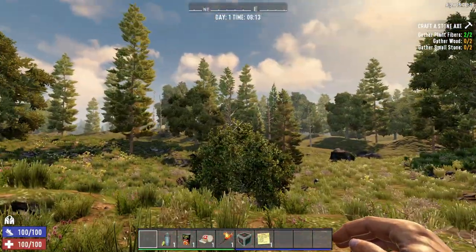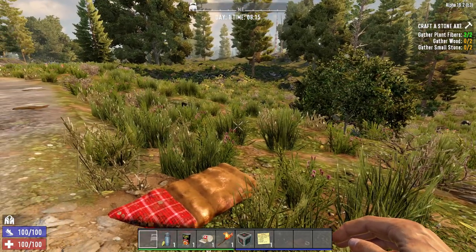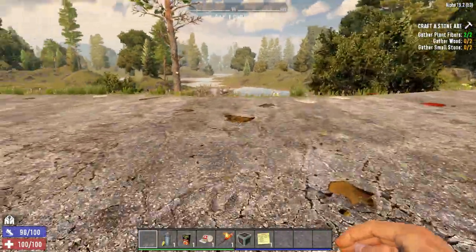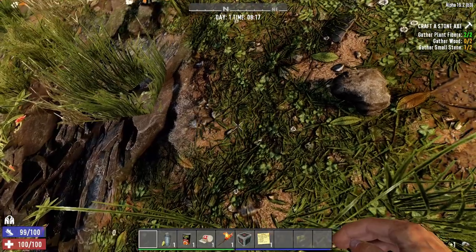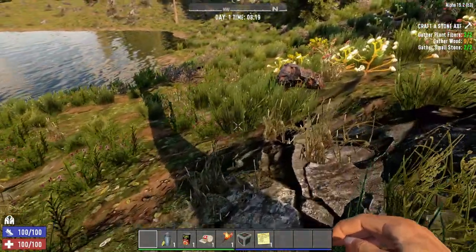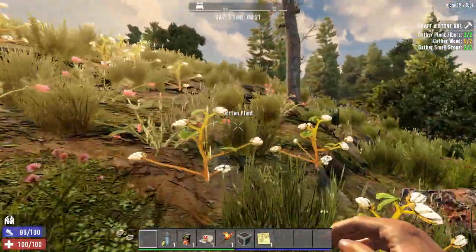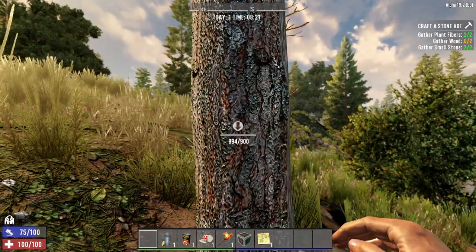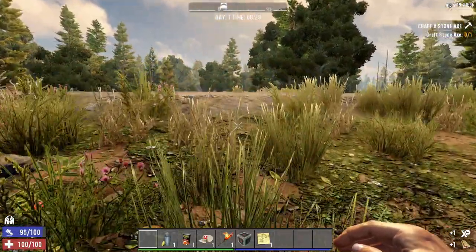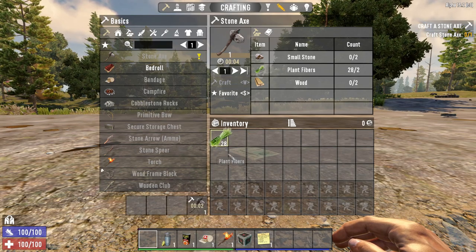There's no sleeping in this game - you go through the night being awake, so we don't need to worry about that. The next thing we have to do is craft a stone axe. We already have plant fibers, we just need wood and some small stones. The easiest way is wandering around - you'll find both of them on the ground. There are small stones and small wooden pieces on the ground. If you can't find them nearby, just punch a tree to get wood.